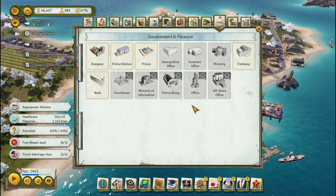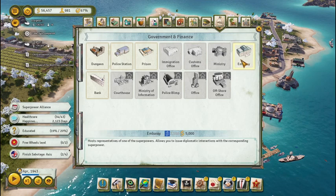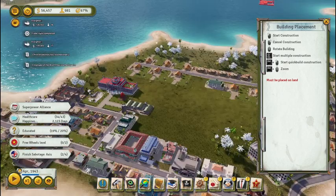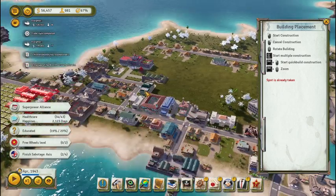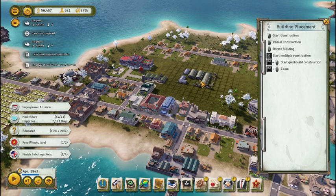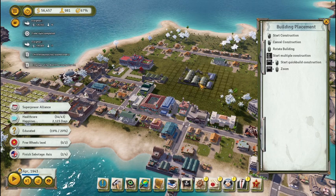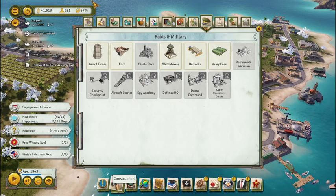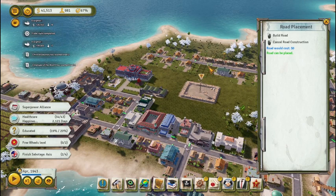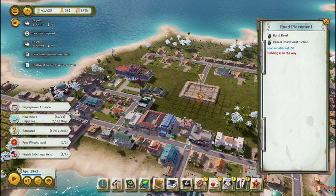Let's see what else we can build — there's a prison, a police station, a bank, an embassy. I think we already built an embassy. Let's build an army base; I don't think we have one. Let's put it right here. I don't think I need a road going directly to it, but I'll spin it around and bring a road over here. Now we've got a road to the army base — this is like Area 51 right here.